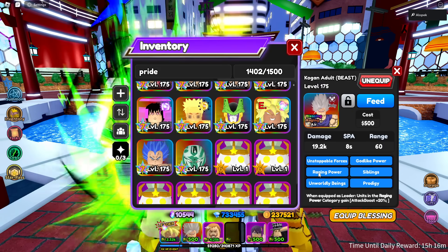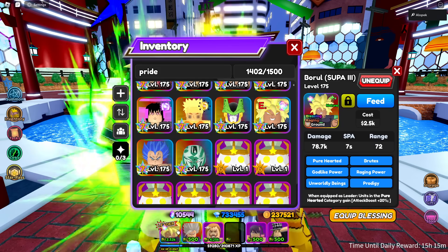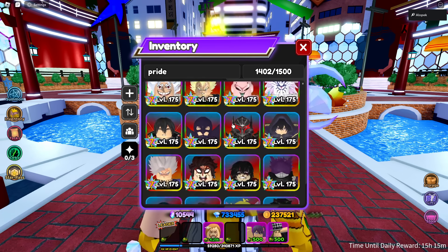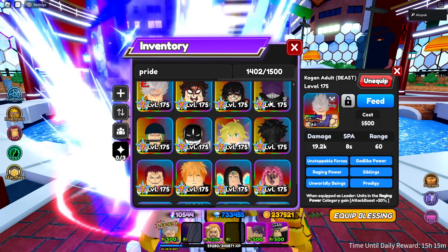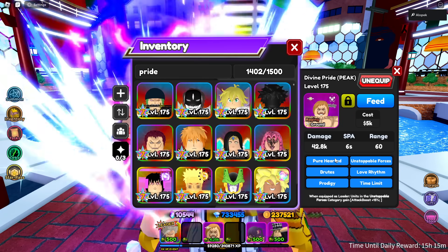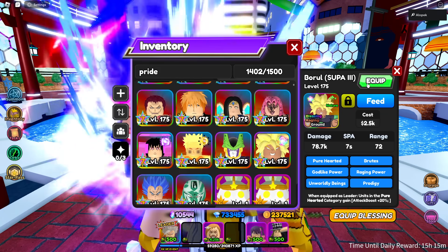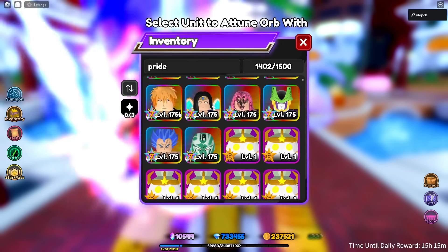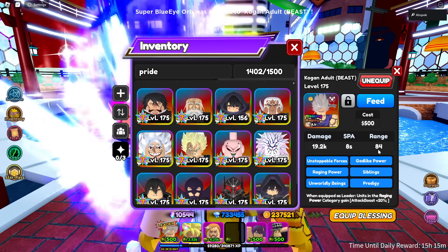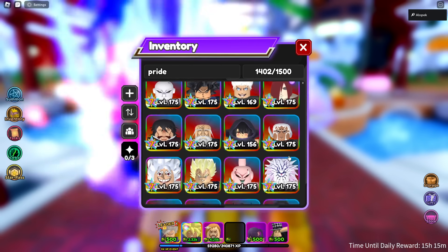Actually, checking his type — raging power, raging power — so a smarter move would be to equip this on the other guy first, then Broly, so they both get buffed. Actually, I'd rather have Broly buffed anyway — Broly's better. For the range orb I'm going to give it to Beast Gohan, because that's going to take a 60 range and turn it to 84 starting range, which is ridiculous. Then we need to get a slow unit.